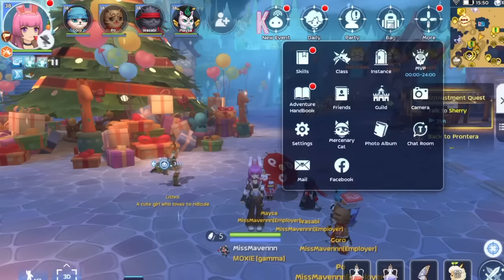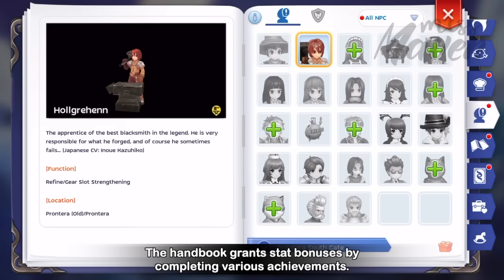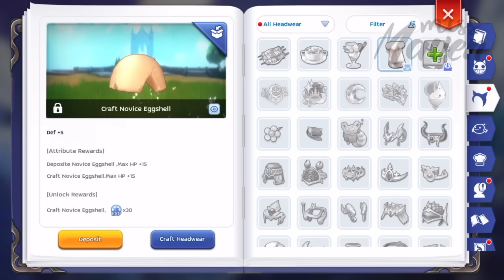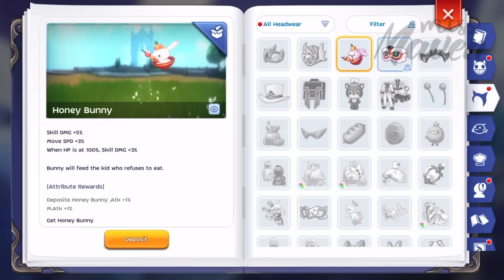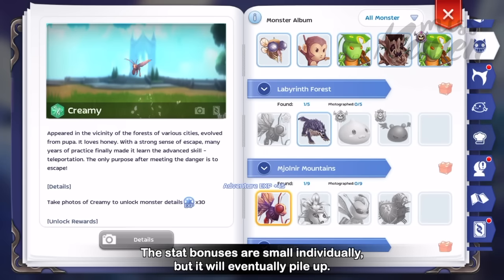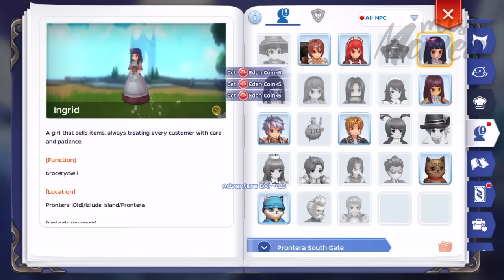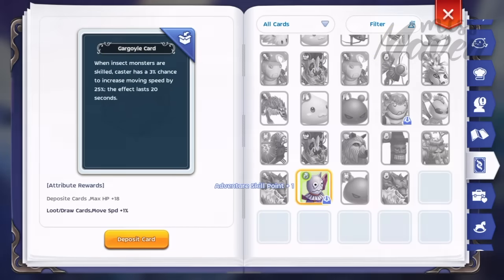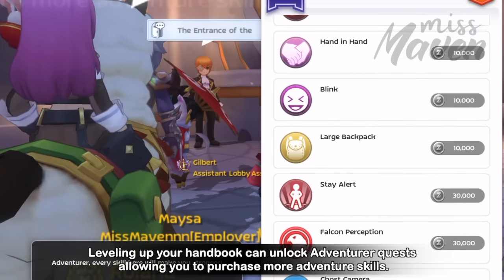Lastly, you also need to invest in your adventure handbook, which is another vital growth system. The handbook grants stat bonuses by completing various achievements, taking scenic photos, cooking food, and collecting headwear, pets, mounts, toys, cards, and furniture. This will require lots of Zeny, crafting materials, eden coins, blueprints, and pet capture materials. Although the stat bonuses from each item crafted or deposited in the handbook is quite small, it will eventually pile up. Just focus on the cheapest items first and then work your way to the more expensive ones as you earn more Zeny. Also as mentioned earlier, leveling up your handbook can unlock adventure quests, allowing you to purchase more adventure skills.